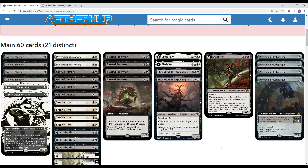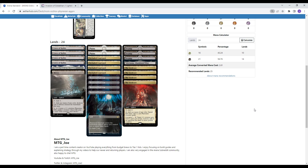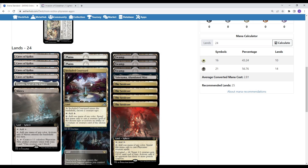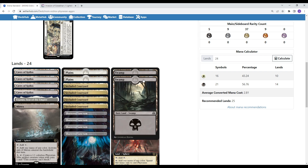That's it for the creature package. For the mana base, we've got some cool lands. Because we are Phyrexian Tribal, we are playing four copies of the Seedcore — basically a rainbow land for our Phyrexian spells. Once your opponent is corrupted, you can also pump up your little creatures. We also have Secluded Courtyard naming Phyrexian, and a single copy of the Myr Gate. It might be right to play a couple more, all things considered — the mana base could probably support it.